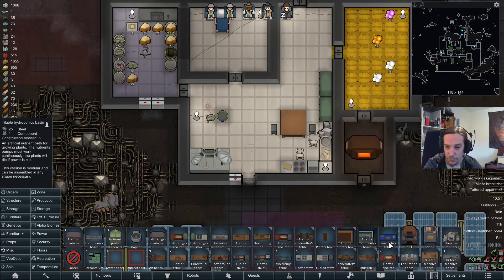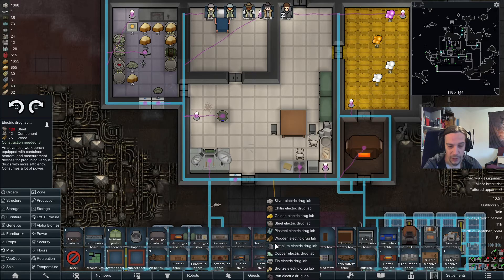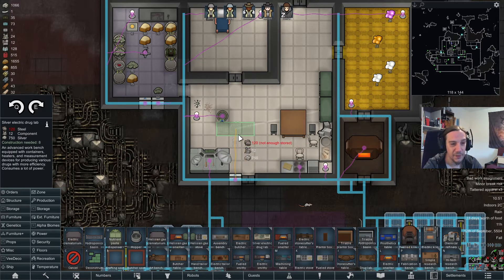We're going to set up a drug production. Electric Drug Lab — there we go. Let's make that out of silver. Why? Because I can.